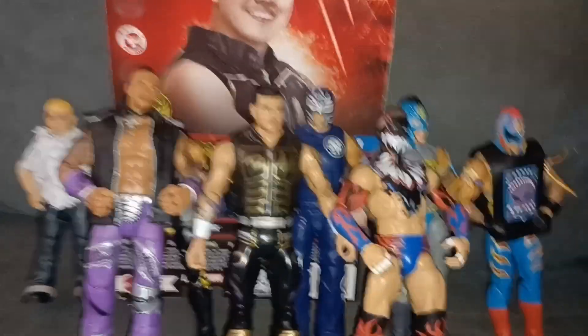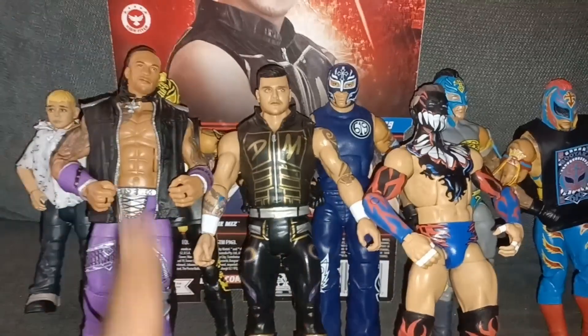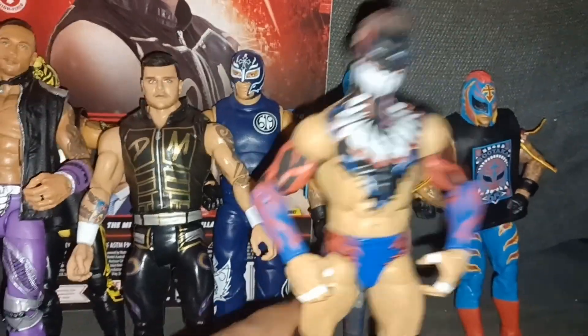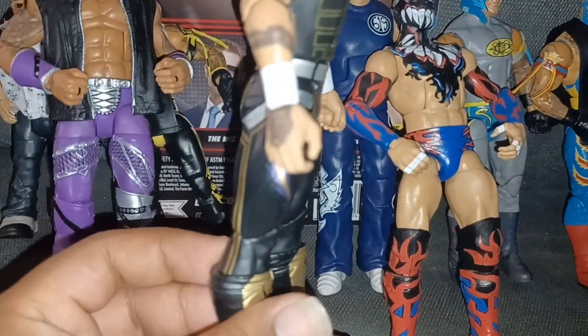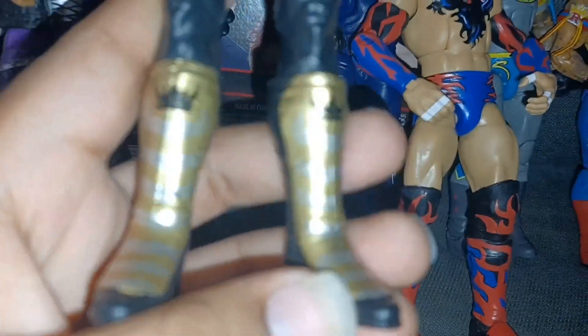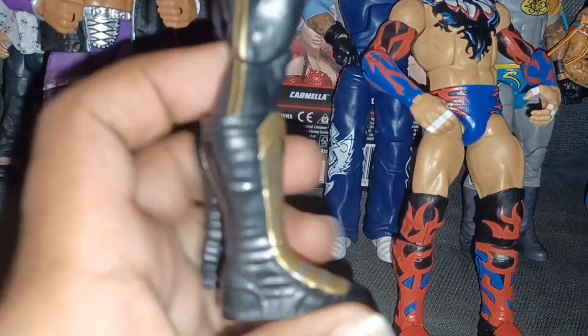Let me get my Judgment Day figures out — alright here's a look with Damian Priest. I know this isn't his Judgment Day figure, but purple is kind of their colors. And then Finn Balor — they haven't made a Judgment Day Finn yet, so I just have the Demon one. Going back to Dominic Mysterio — he kind of goes with the colors. He's even got purple right here, which I didn't even notice! More purple around his pants with a gold outline, and he's got a crown on his boots.